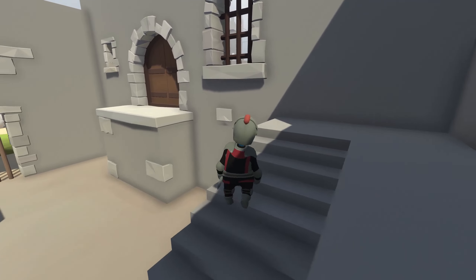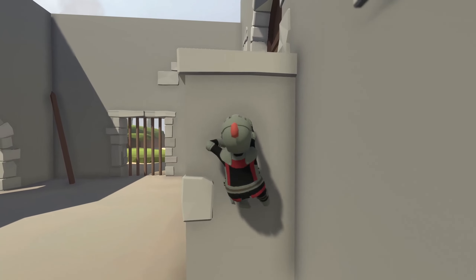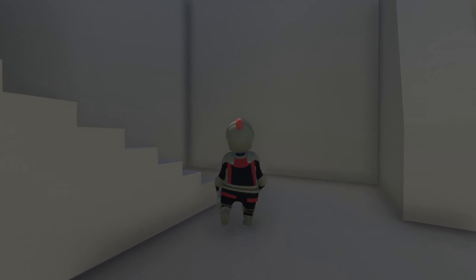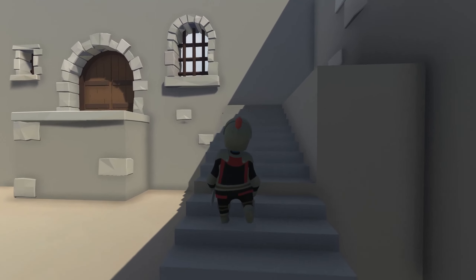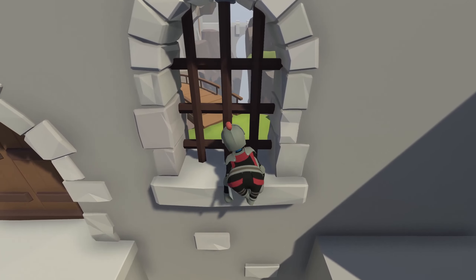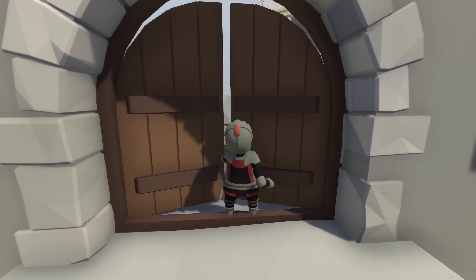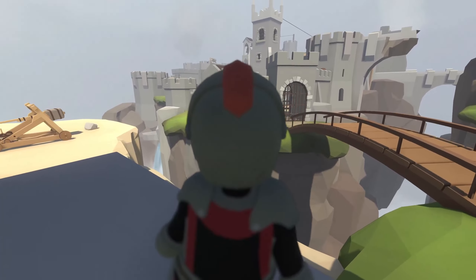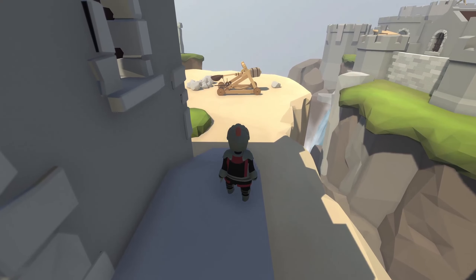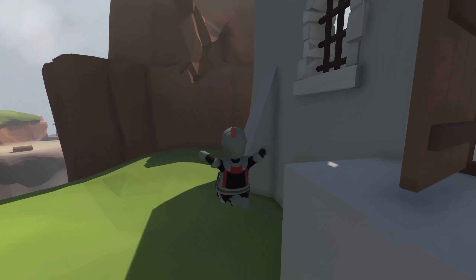Brute force! Okay, so what do we have? We have a castle. We've got a lock — can we open it? Can I smash it with the rock? Let's do at least some riddling before I just climb the wall. Okay, we can do this! Can I keep the lock? Let's get this out — come on buddy, pull it! Yeah, we pull it!